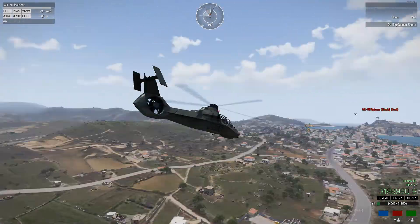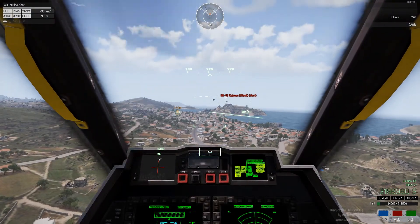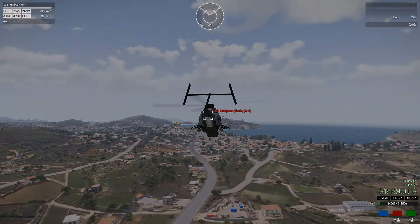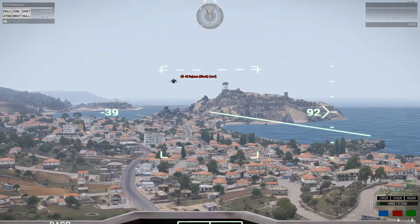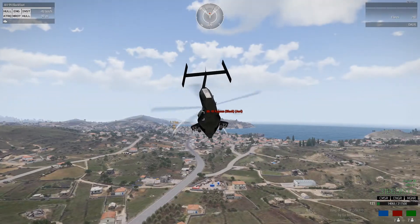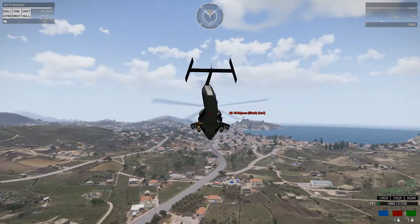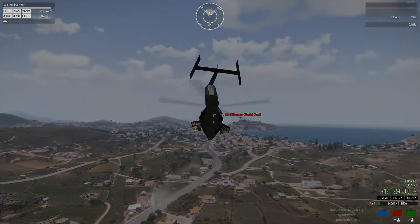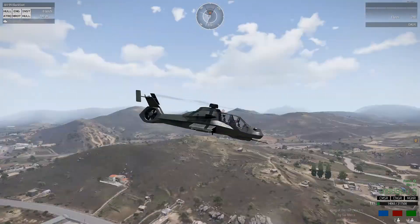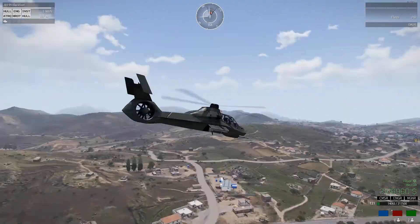My Blackfoot gun is going to shoot a dagger at the Kajman, which is going to proc countermeasures. You shoot how many sets of flares they have until they're out of flares. Then you shoot anti-air at them, which kills them because countermeasures have procced all their flares.